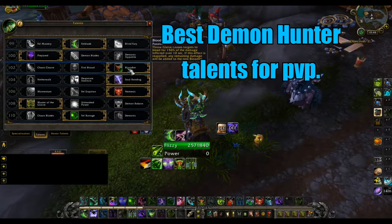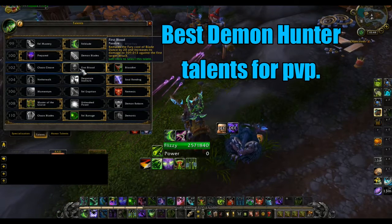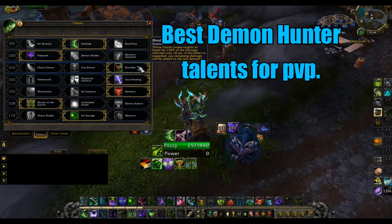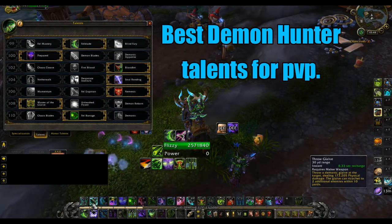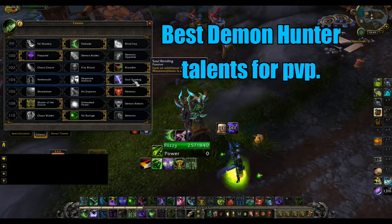For this tier I'm taking Bloodlet. I see some people taking First Blood, but in arenas I like to do a lot of cleave damage. Because we're constantly using Glaive Throw, Bloodlet makes it apply a bleed on the target. If targets are stacked up and the glaive bounces from the main target to a secondary target, it applies a bleed effect that does a significant amount of damage and creates a lot of pressure in arenas.